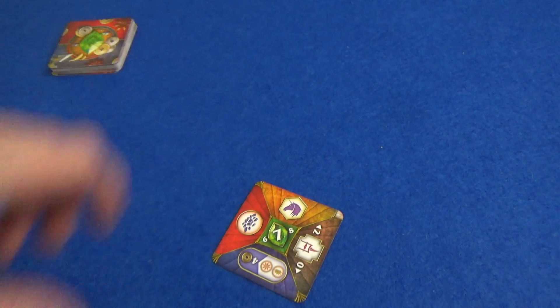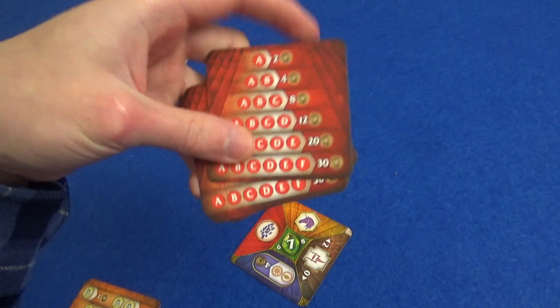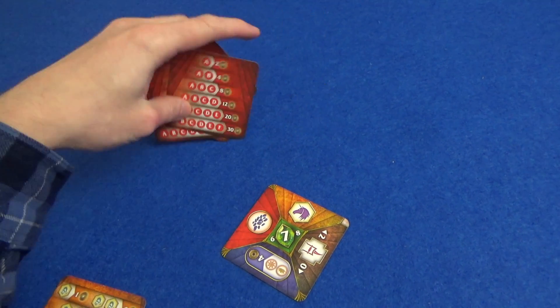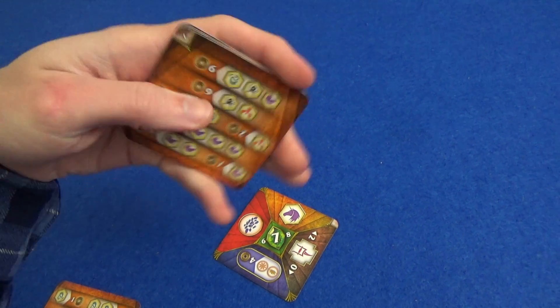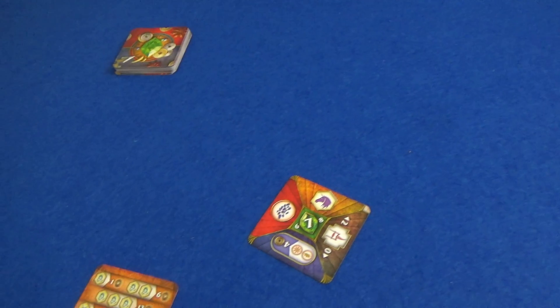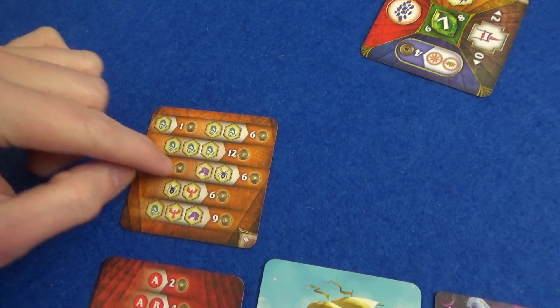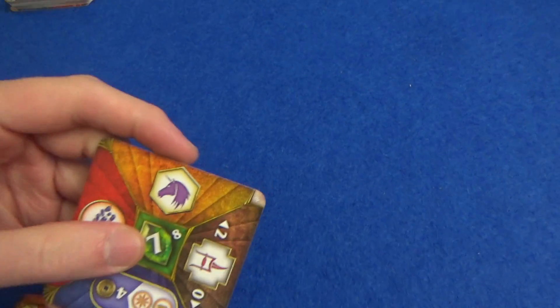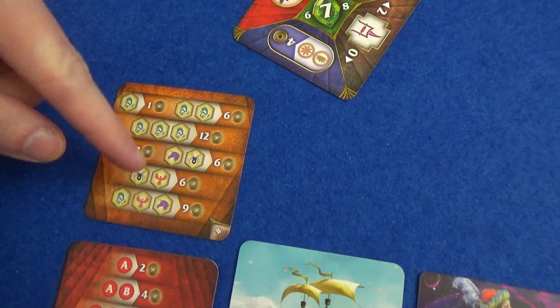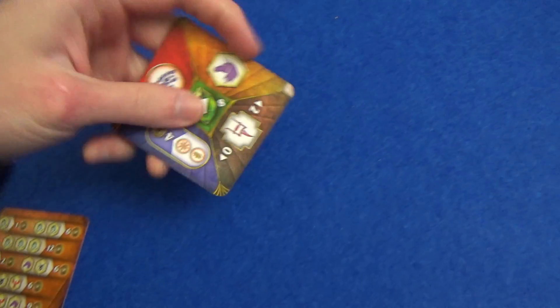Then we have animals. Every game you shuffle these up. These are player aids that everyone's got — one for each player, as it plays two to four. On the other side of all of these are different ways that animals can be scored every game. In this particular game it tells us what you'll get for particular sets — the unicorn, for example, can be used in these two sets to score these points. If you've got a spider it will be worth six points.